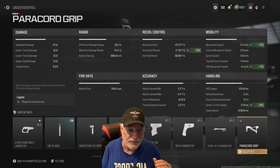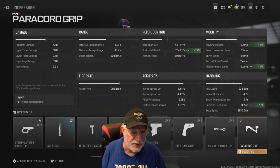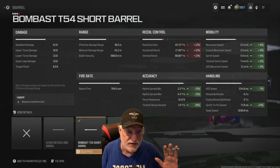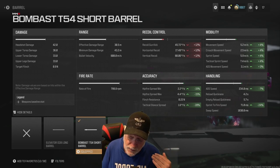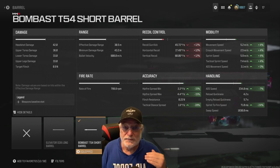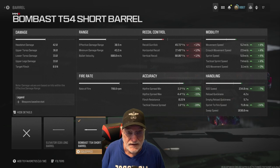I want the ADS movement speed at 3.1 meters per second — impressive for an LMG. I want the sprint-to-fire speed and the horizontal recoil control. The Bombast T-54 short barrel helps 20% with tac stance, plus mobility and handling greens. Sprint to fire for an LMG is now 24% better — 71 milliseconds. We're talking an LMG transitioning as fast as most handguns. Yes, it hurts the recoil, but you're not going to notice it.